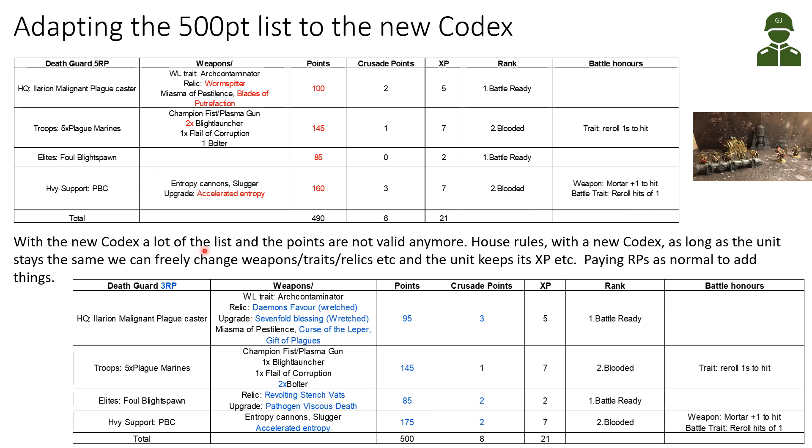With the new Codex, a lot of the list and the points have changed — many things are no longer available. We discussed in the Crusade group how to handle this and set house rules: when a new Codex comes out, as long as we keep the same unit, we can freely update weapons, traits, or relics to make the list workable again, and units still keep their experience and traits. If we want to add new things, we pay requisition points as normal, but swapping an out-of-Codex relic for a new one doesn't cost a requisition point.